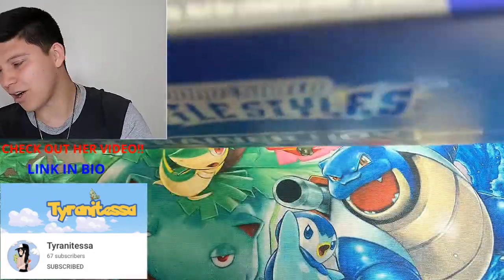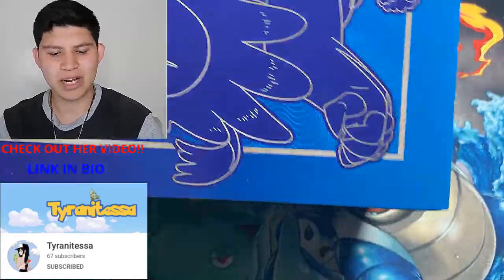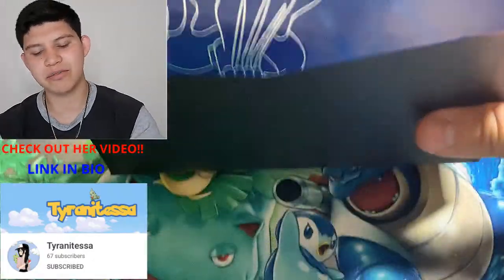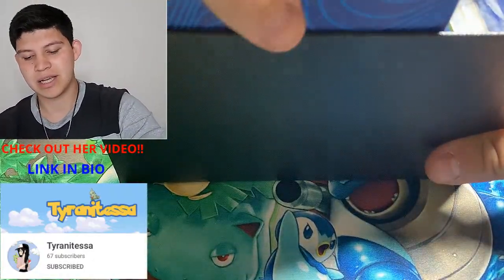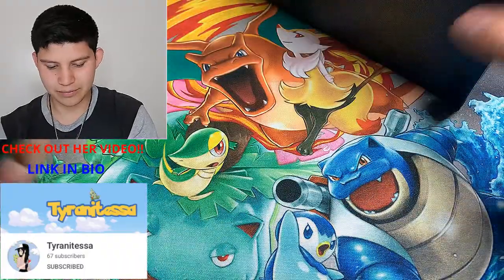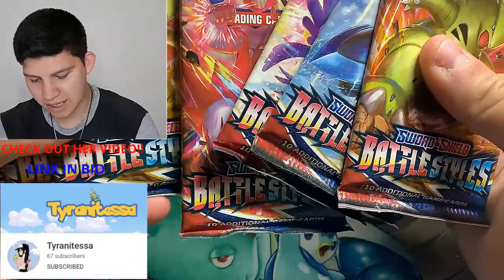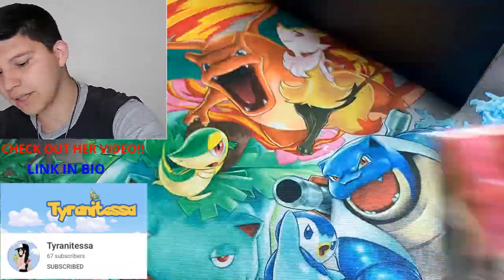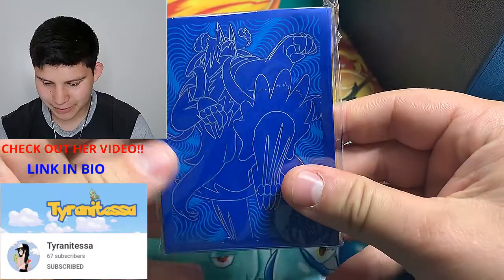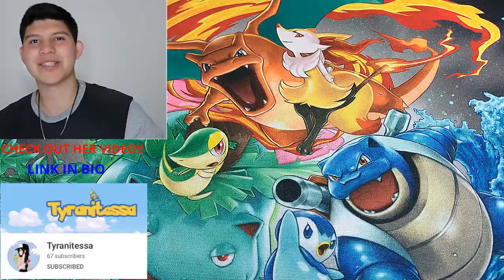We're both trying to open some cards and see what we can get. We are both obviously looking for the sleeping Tyranitar or any of the gold cards. Personally I'm very much looking forward to the Mimikyu — there are two Mimikyus and I've already seen one of them, so I'm looking for the second one. We've got eight packs, the booklet, cardboard sleeves — pretty cool sleeves.